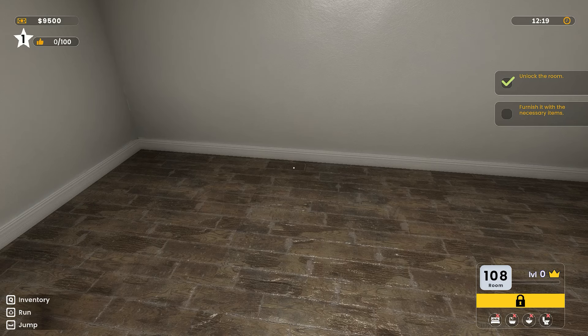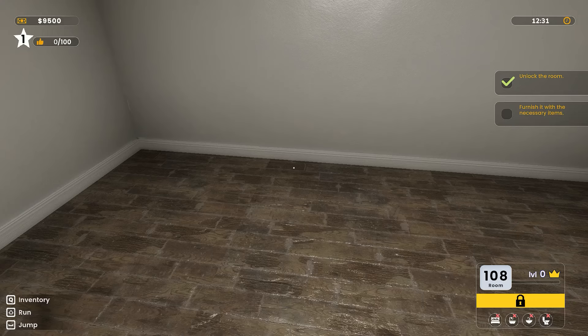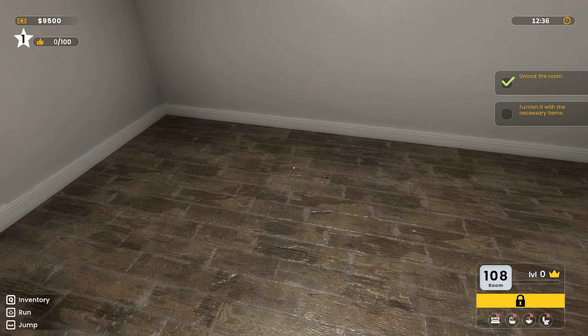We might have been thrown in at the deep end here. Surely I don't have to go out to that computer? There's nothing for keys or anything. It's not telling me how to do things. Oh — inventory is Q! That would be good if you read that, Lee.